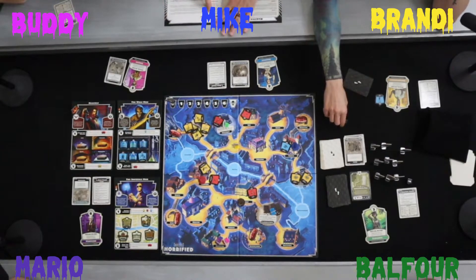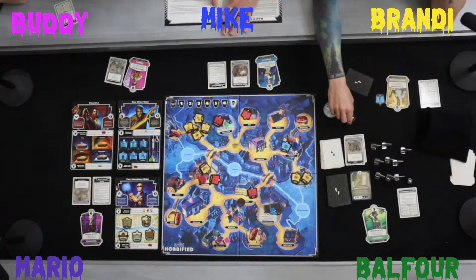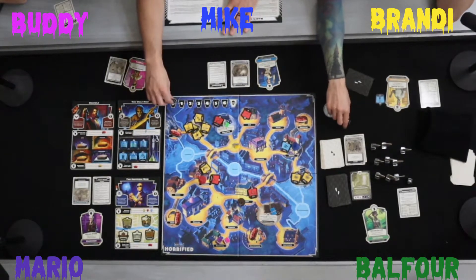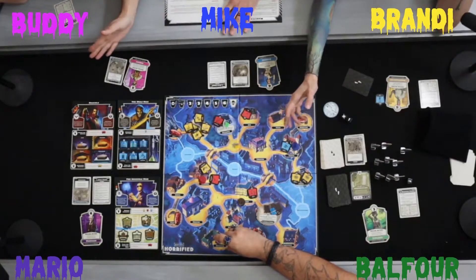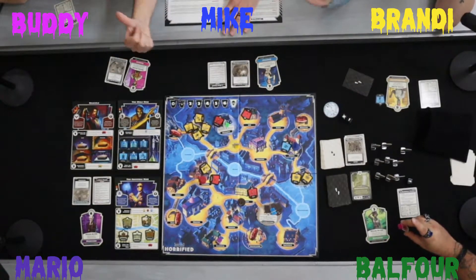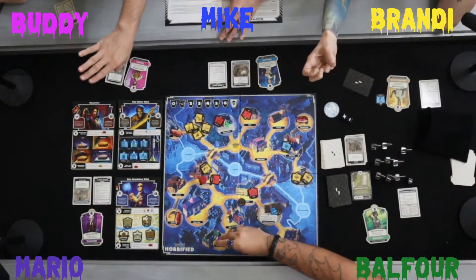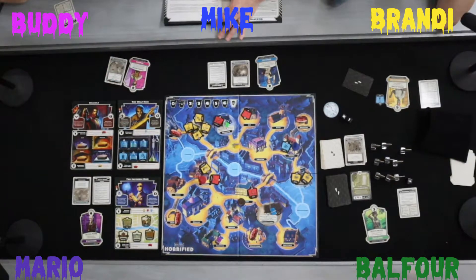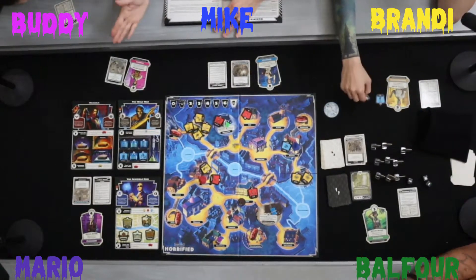When hit by a monster's attack, a hero may discard one item for each hit symbol rolled. If the hero does not have enough items or does not wish to discard any, they are defeated — one hit defeats a hero. When defeated, increase the terror level by one and remove that hero from the board. The hero does not lose any items or perk cards when they die. They return at the start of their next turn at the hospital.